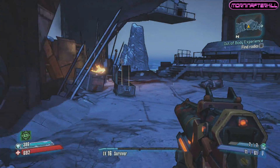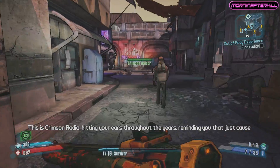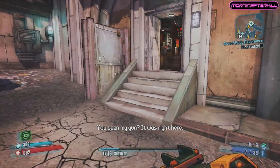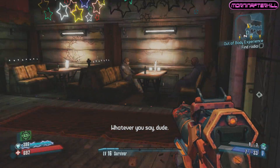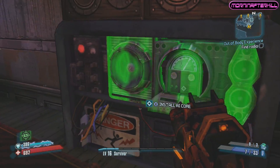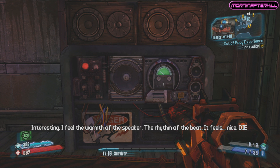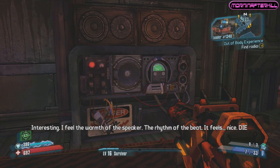Now here's the annoying part — we have to run all the way back and fast travel to Sanctuary. Once we get to Sanctuary, he wants to become part of a radio, so we're gonna put him inside Mad Moxxi's broken jukebox in the back. He becomes the first AI radio in Borderlands to play some music for us.